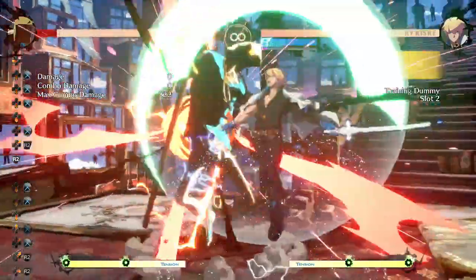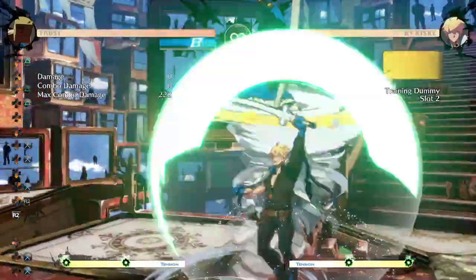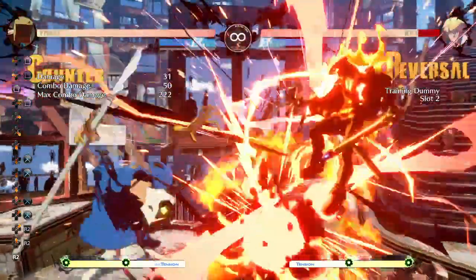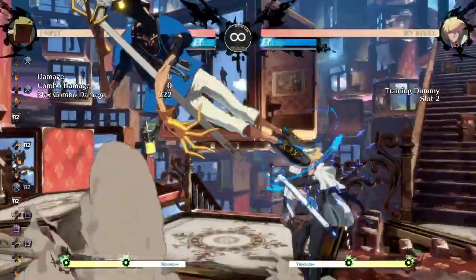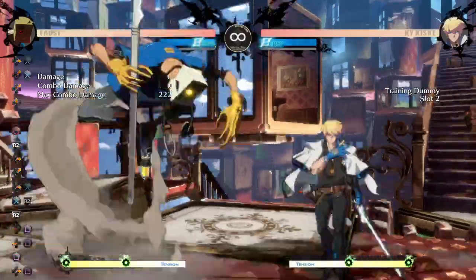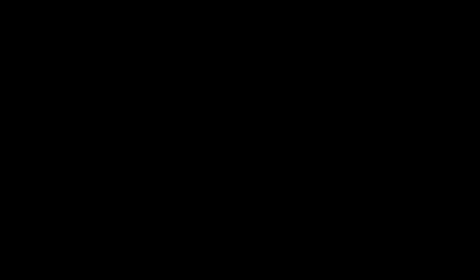J.2K as a true block string is of course very punishable, but after that you can do other options and space better. As you can see, that's how you space away from DP. You can pick this up with a 5K J.H if you space it correctly.